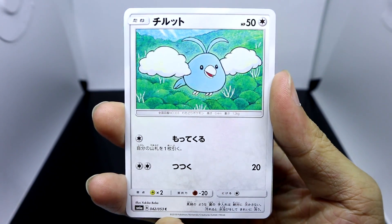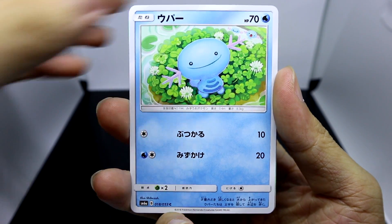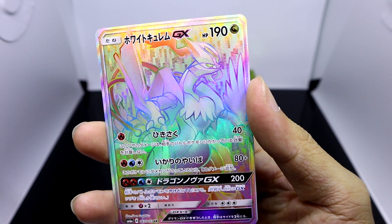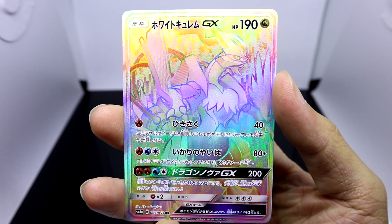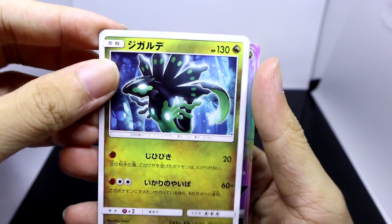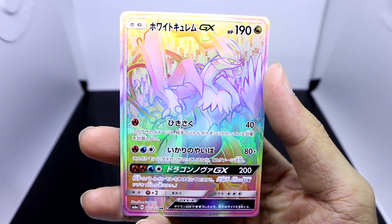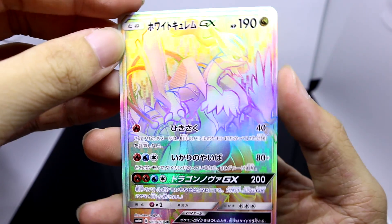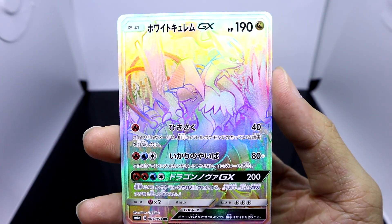Here we have Seedra, Swablu, Wooper — and holy moly! Our uncommon is Zygarde, but oh my god...